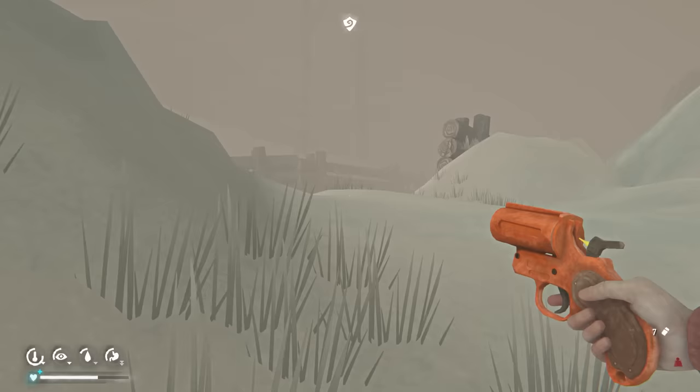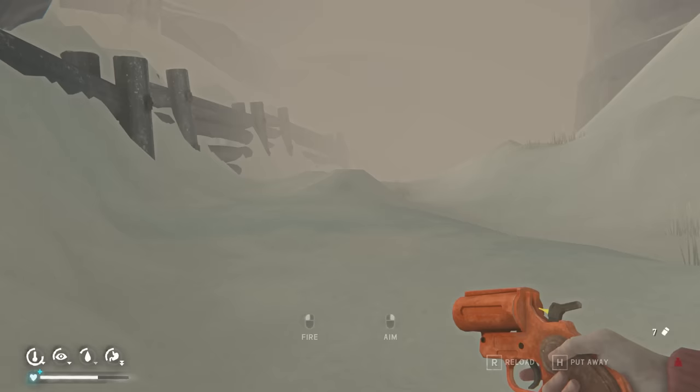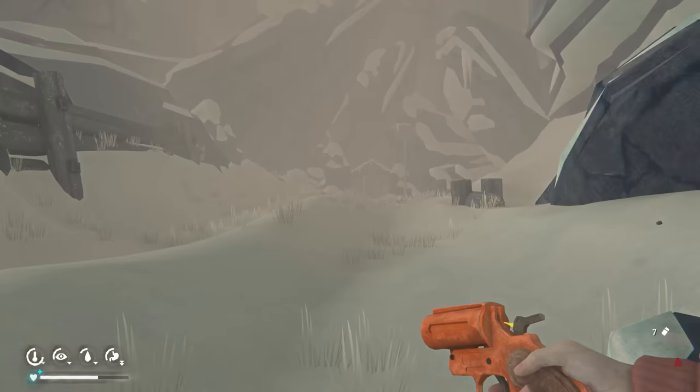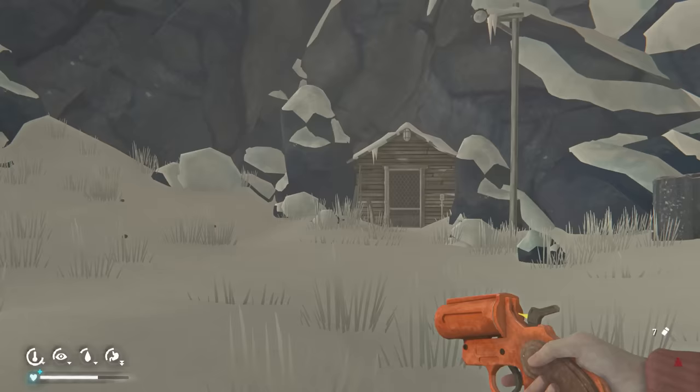Here I want to have the weapon out because wolves can be about — you heard the howl there. You can get a wolf patrolling this area. Here's the mines. If you do something like Hopeless Rescue, you're familiar with this mine because you have to go through it to complete the challenge. I'm not going to go through the whole thing because it's too long and I'd have to double back.